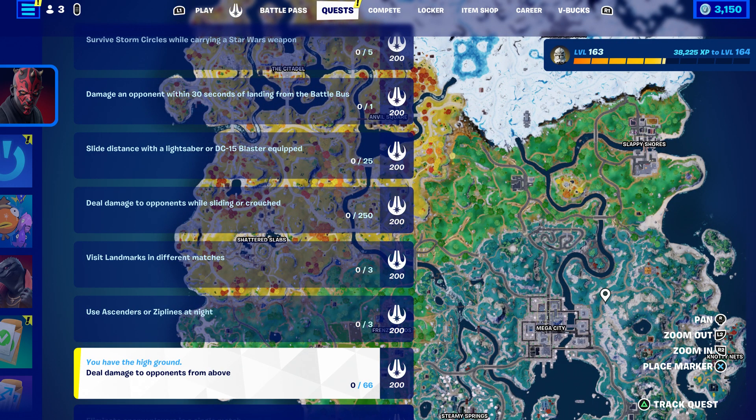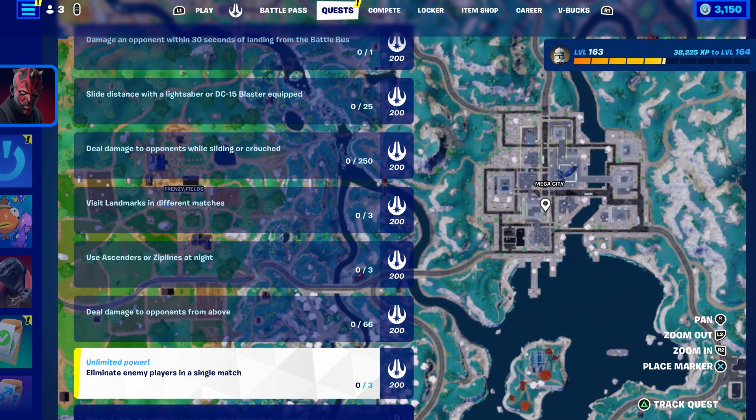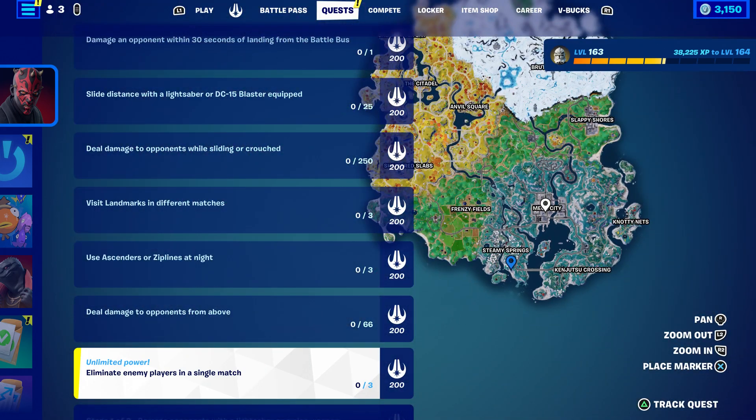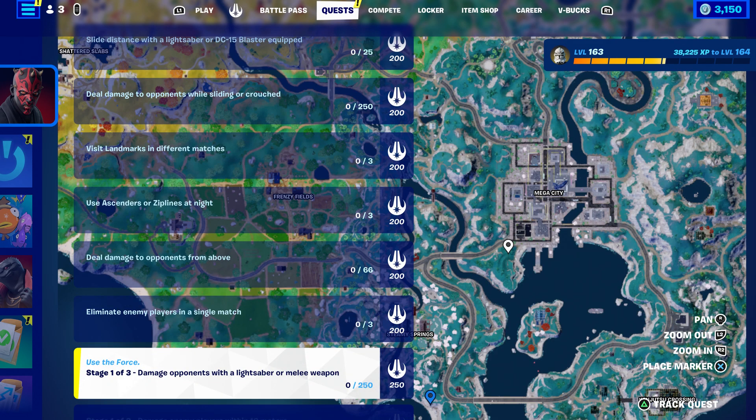Damage an opponent from above — pretty simple, you just have to shoot them from above, on top of a building or something. Eliminate players in a single match: you just have to eliminate three of them in one single match. That's also very easy.